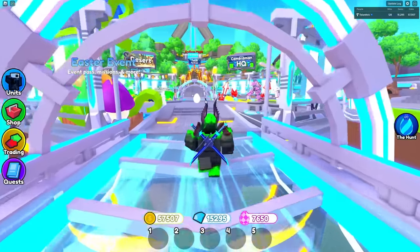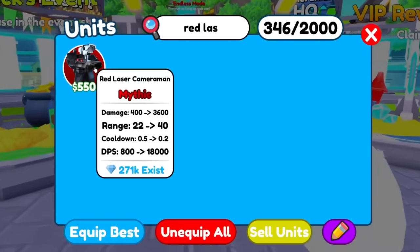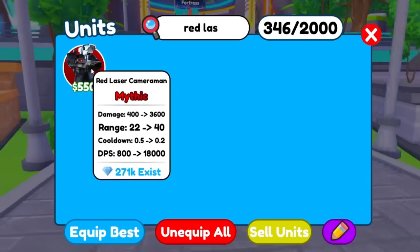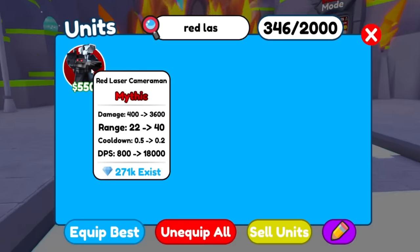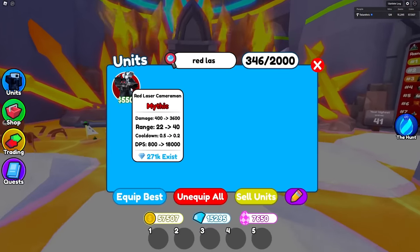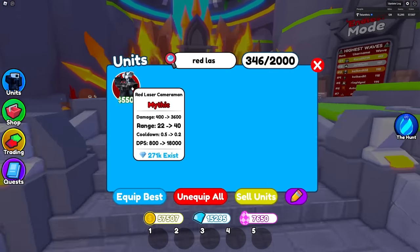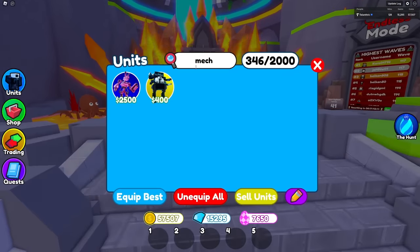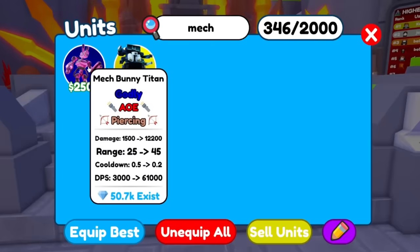He'll get the two red lasers on top, both of which are pretty strong. If you guys remember, the red laser from the Red Laser Cameraman does 18,000 DPS, so this is gonna be a pretty good mythic. If one red laser does 18,000 DPS, two of them are gonna do more than that. We'll definitely make this new upgraded mech a lot stronger than the current mech — the current mech is a legendary and does only 6,000 DPS. The Bunny Mech on the other hand does 61,000, so it's probably not gonna be quite that strong.